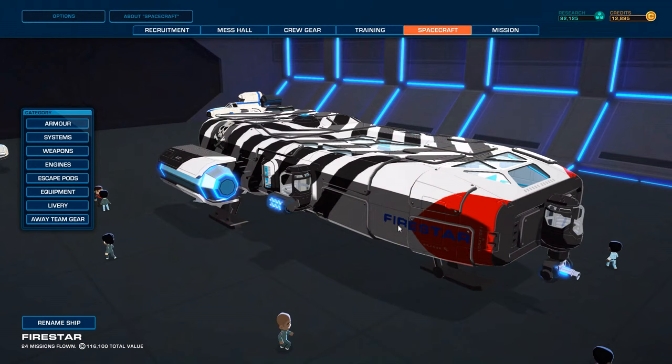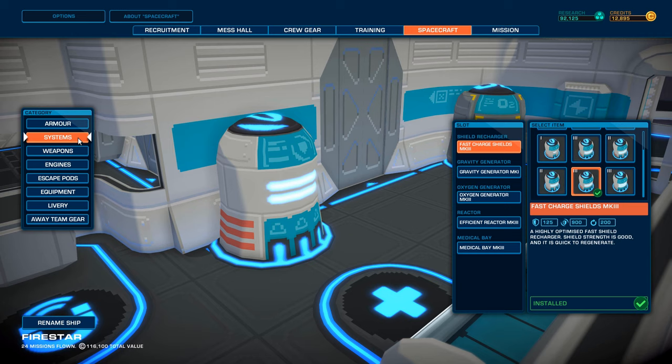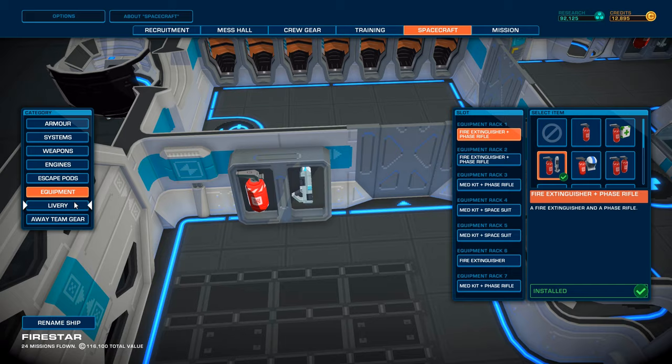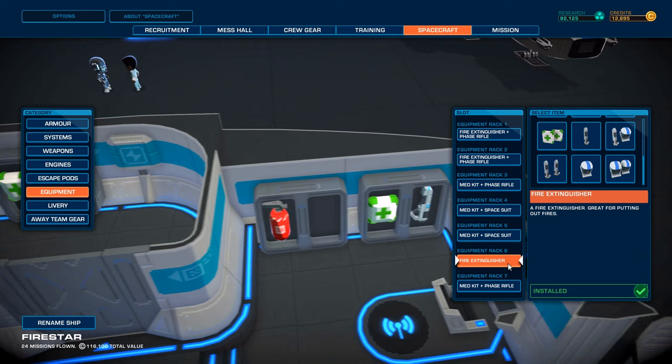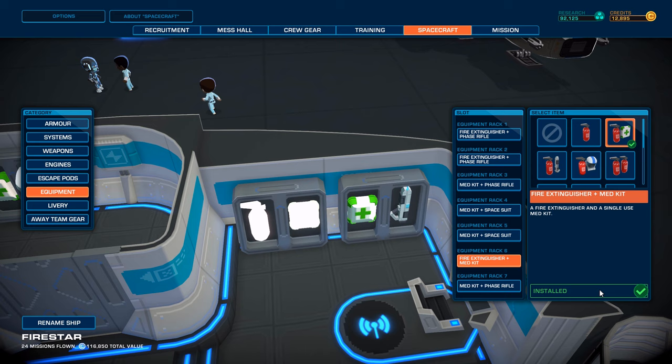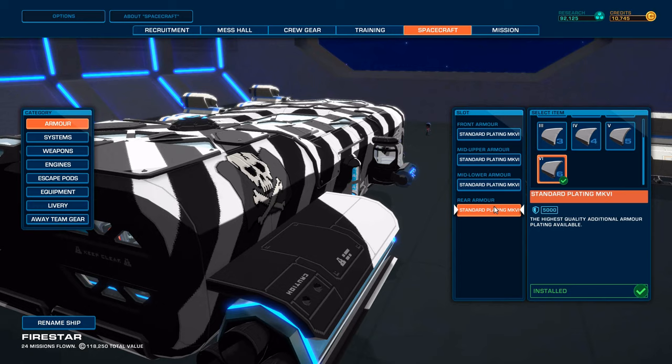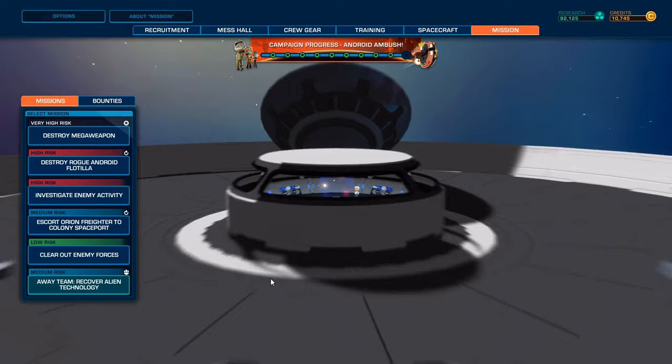Welcome back everyone to Let's Play Space Crew: The Legendary Edition! We are about to do the final mission. We've got a little bit of money left which we can spend on... well, whatever. We've got everything maxed out apart from the gravity generator, which is kind of pointless. I can do the gravity generators just so it stays quiet and doesn't break on its own. Mark VI armor everywhere. 92,000 research.